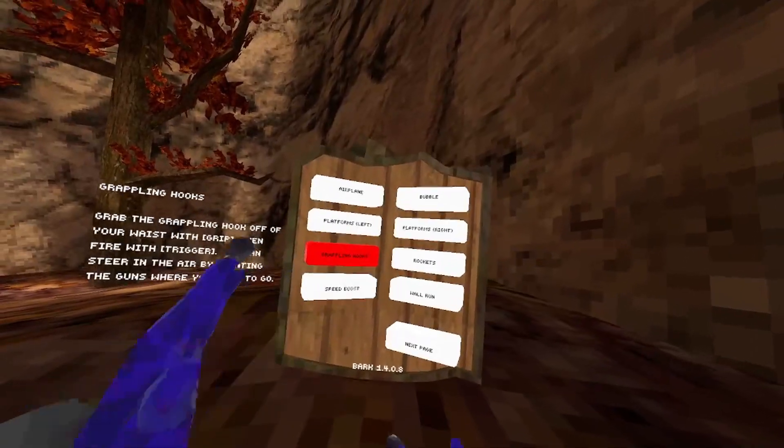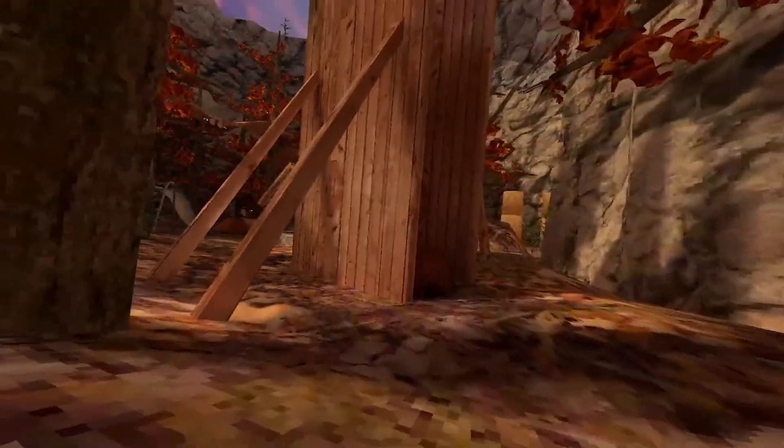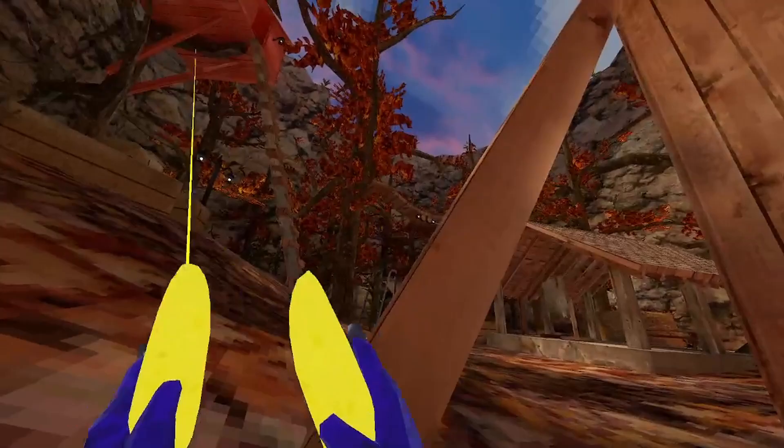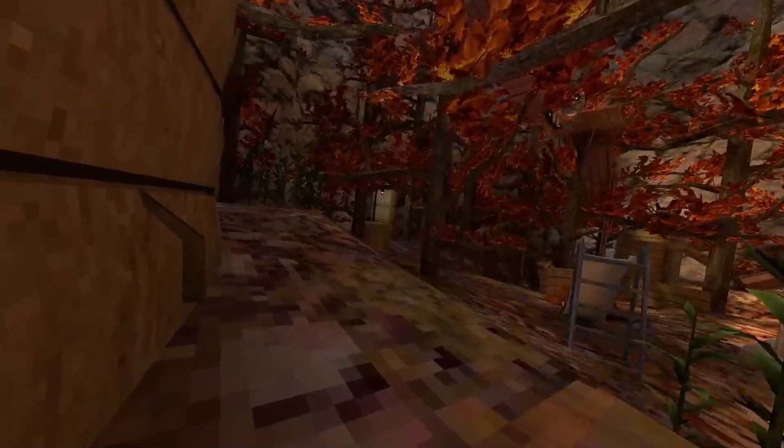The next mod is grappling hooks. What you're supposed to do is you get these two bananas, and when you hold trigger, you can literally zip line. Next one is rockets. What you're supposed to do is hold grip, and then you will fly. You can also do both grips at the same time and you will get a large boost.